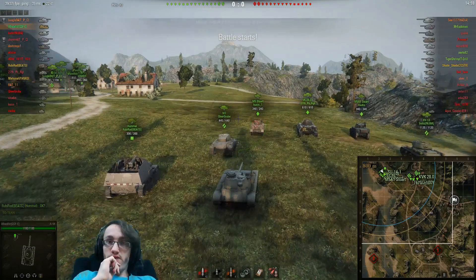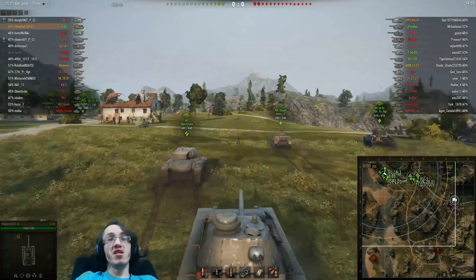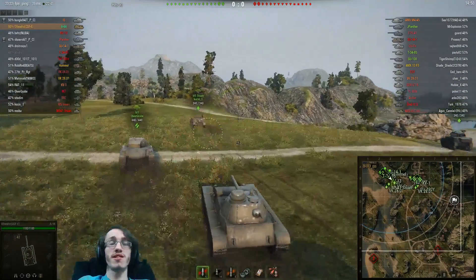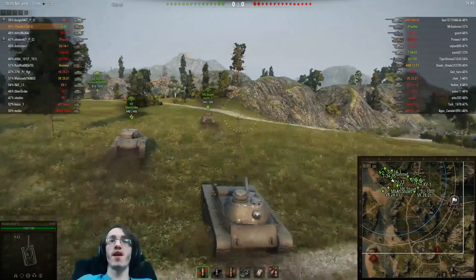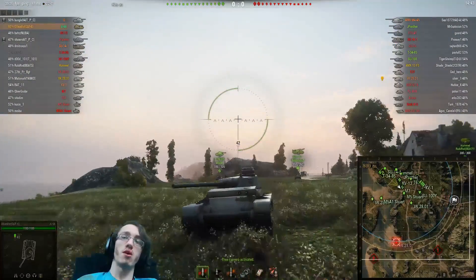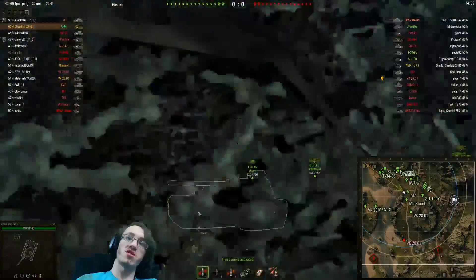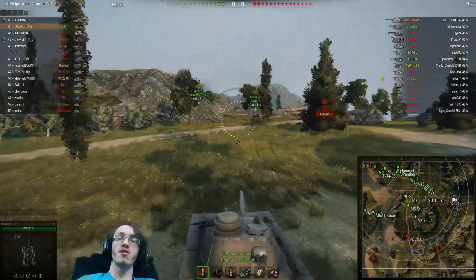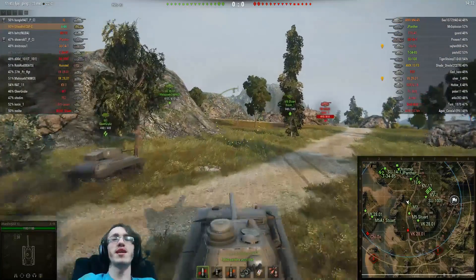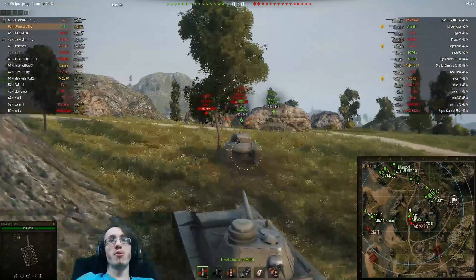I'm playing in the A44, which is undoubtedly the best armoured tier 7 medium tank in the game and can allow you to make some very aggressive plays with 150mm of frontal armour on this tank — although it's only actually 150 on the frontal bar in the middle of the plate. It's 80 at the side and 90 everywhere on the turret. This is a funnily, impressively armoured medium tank, and so aggression is my mentality.